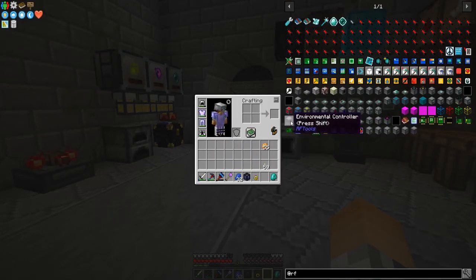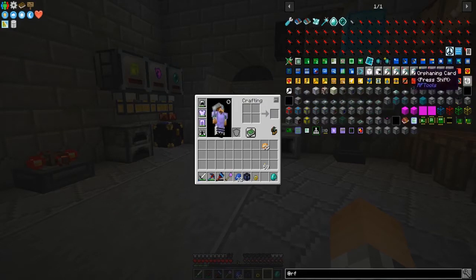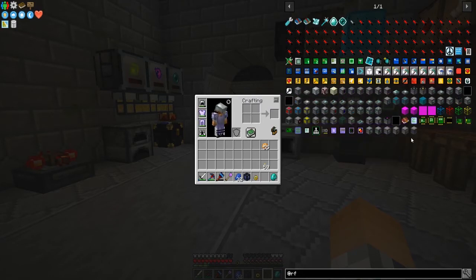I played around with this in a creative world and from what I can see, what it does is it basically adds all of these potion effects through these cards. You have regeneration, speed, haste, saturation, stuff like that. It uses RF to apply potion effects in an area - that sounds like it could be really useful, especially inside your base to get around quicker, restore your health, or keep your hunger topped off.